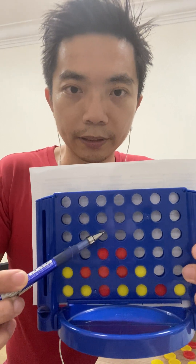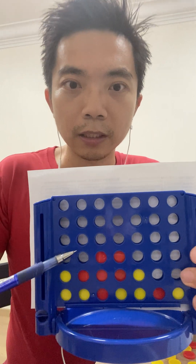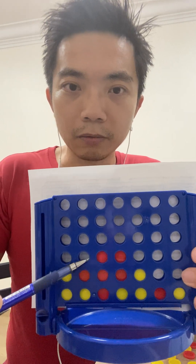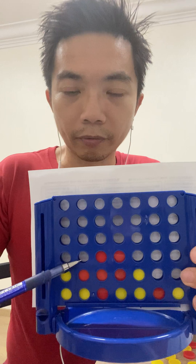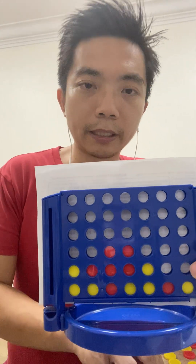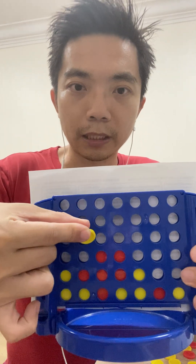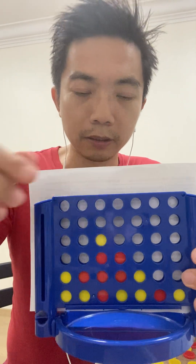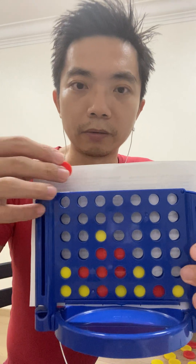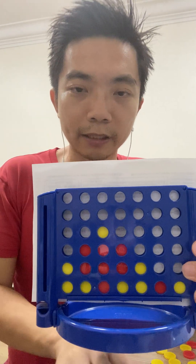Creating a force move over here. As you can see, there is a winning check here. Realize now the red player has also created a minor threat here and a minor threat here. The yellow player has no choice — it cannot block the minor threat, and can only block the winning check here.